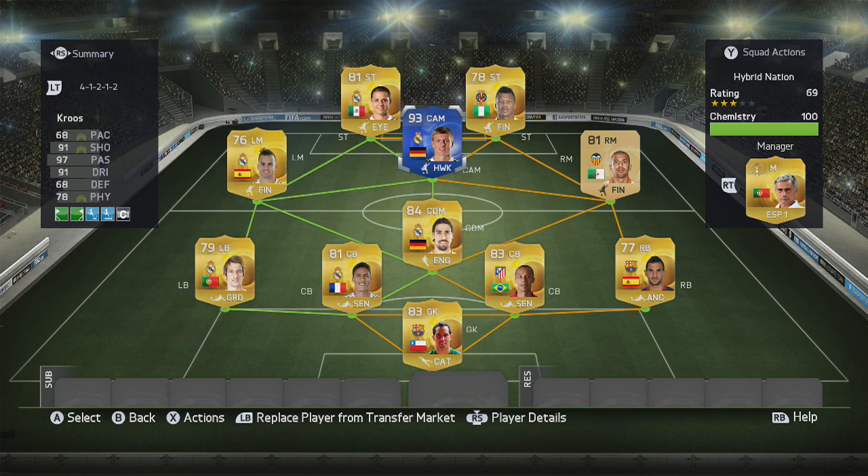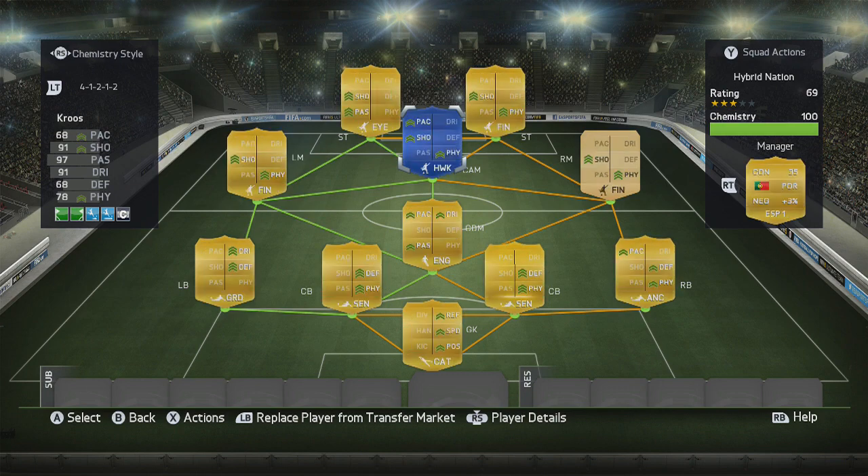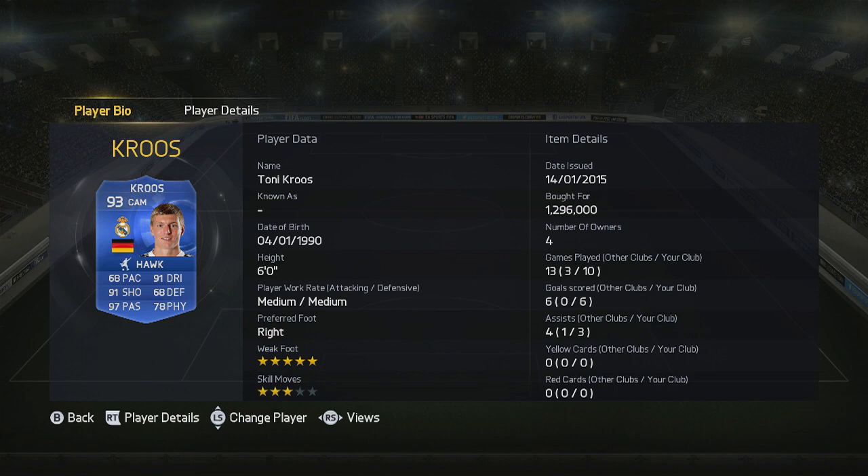Remember guys, 200 likes would be amazing — make sure you follow me on Twitter as well. So happy to pick up this card, nice to see a different midfielder in there. Taking a look at him: six foot, medium-medium work rates, right footed, five star weak foot, three star skill moves. Cost me just under 1.3 million. Played 10 games, got me six goals and three assists, which isn't a bad return.